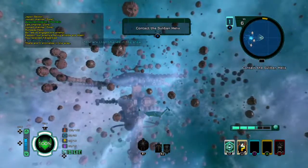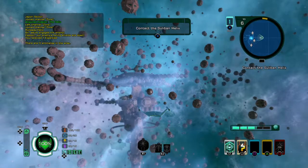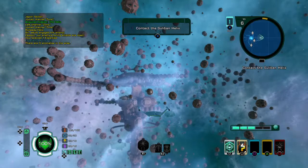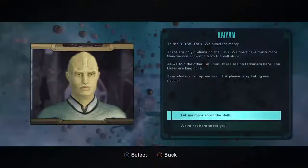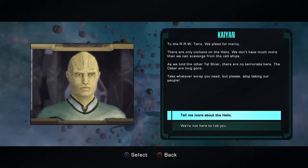No anomalies, so let's contact the Sulaban Helix. The Sulaban, if you remember, were part of a race that were members of the Temporal Cold War. The Future Guy was the person they spoke to, and they were a constant plague to the Enterprise and Captain Archer. The Sulaban respond: 'We plead for mercy. There are only civilians on the Helix. We don't have much more than we can scavenge from the cell ships. As we told the other Tal Shiar, there are no terrorists here. The Cabal are long gone. Take whatever scrap you need, but please stop taking our people.'